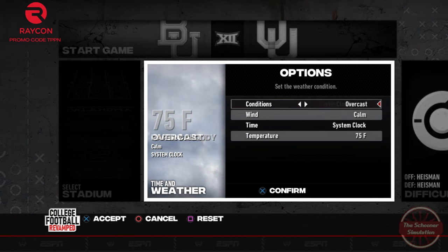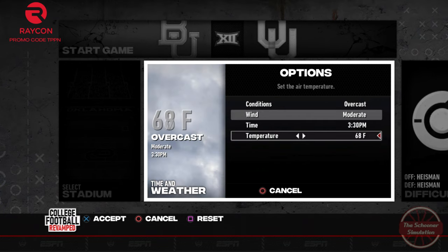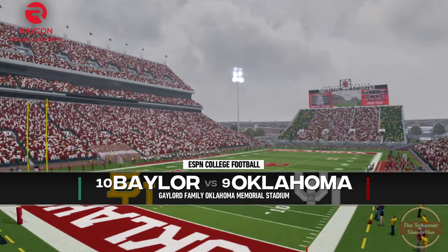The Schooner Weather Composite is claiming that it'll be 63 degrees with a 15 mile an hour wind and heavy overcast. A chance of rain exists so an umbrella might suit you well.